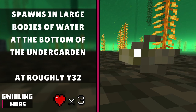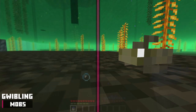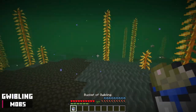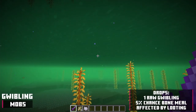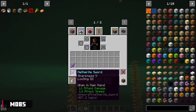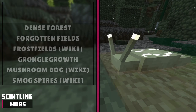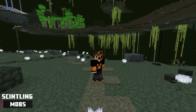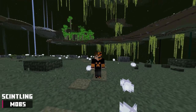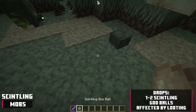The gwibbling mob spawns in large bodies of water at the bottom of the Undergarden at roughly Y level 32. It has 3 health points. It can be right-clicked with a bucket and transported elsewhere. It drops 1 raw gwibbling and has a 5% chance of dropping 1 bone meal, affected by looting. The skintling mob spawns in these biomes and has 2 health points. It runs away from rot spawn and spawns goo as it moves — all entities are severely slowed by this goo and jumping is impossible. The skintling drops 1 to 2 skintling goo balls, affected by looting.